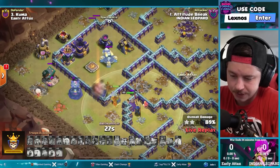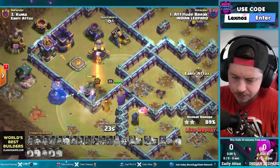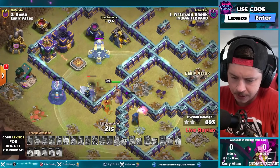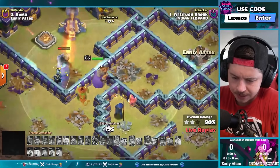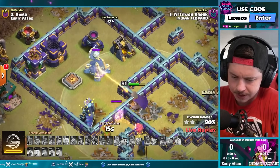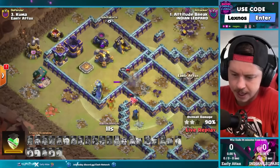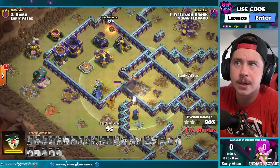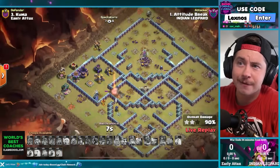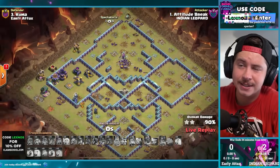Hold on — he gets through the royal champion. Warden, are you really gonna beat on a wall right now? Wizard tower drops and he's back to beating on a wall. Never mind, he changes his mind, going for the scattershot. Frost might slow it down. Wizards are really beating on another wall — these wizards are acting like the archer queen today. Down goes the grand warden and it falls short at 90%. RIP.